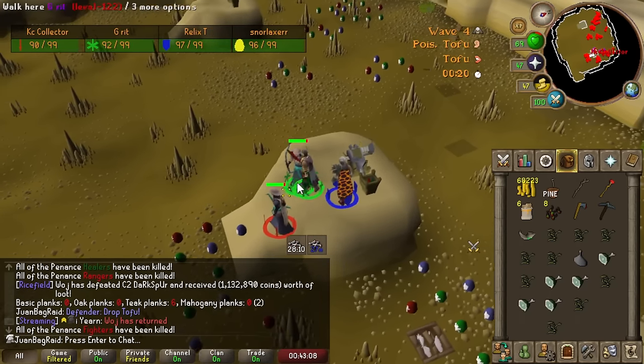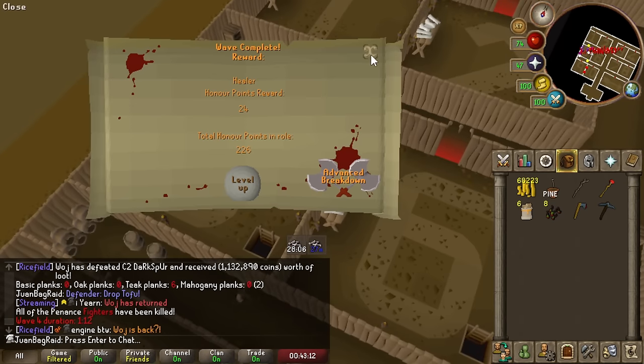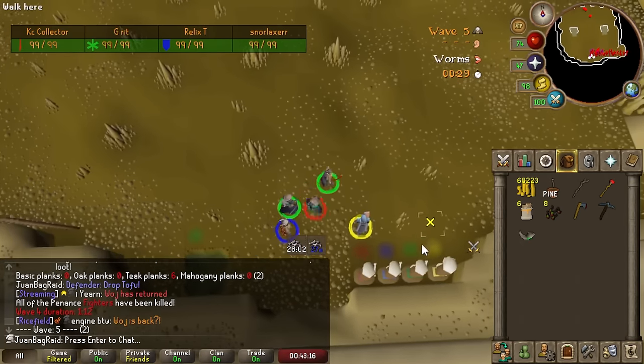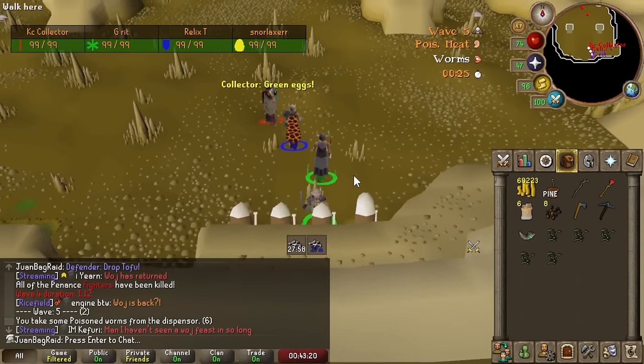Today's goal is work on some slayer. But once we get some people going for Barbarian Assault, we're going to do that too, because I would love to get a torso right about now. And it's also storable in the house, so it is a must-have on the Ultimate Ironman.